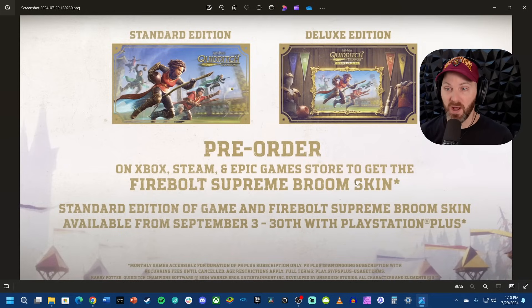This is all very rapid and happening right now, so it's possible this page will be updated later today. Hopefully there's going to be some way for PlayStation players to get the Deluxe version if they want it, but from what we're seeing right now, Sony is not making it obvious how to do that. From what I'm seeing, you cannot pre-order this game on PlayStation and cannot get the Deluxe Edition on PlayStation except for the physical version. You can only pre-order on Xbox, Steam, and Epic Games Store, and if you do that, you'll get the Firebolt Supreme Broom Skin. If you're worried about not getting this on PlayStation — you will get it: standard edition and Firebolt Supreme Broom Skin available from September 3rd through the 30th with PlayStation Plus.